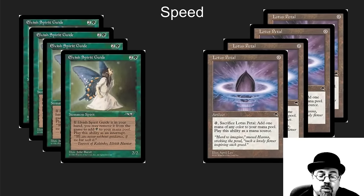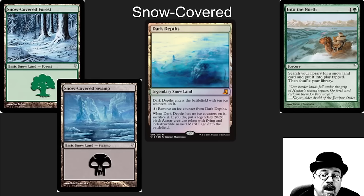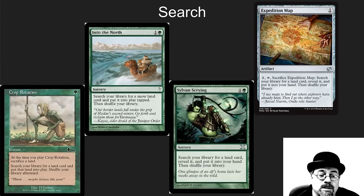What makes this deck turbo is that it has eight sources of free mana to enable your search cards so you can find everything you need really quickly. It runs snow-covered lands and this awesome card Into the North — search your library for a snow-covered land, and Dark Depths happens to be a snow land. Crop Rotate is an all-star instant-speed search, Sylvan Scrying searches for a land card, and Expedition Map is a nice three-mana way to add even more search.